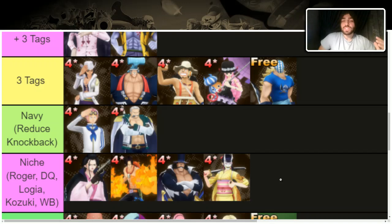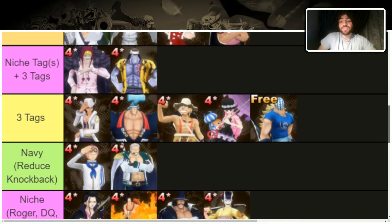Next we have the niche characters. These aren't necessarily bad, but they're mainly maxed because they cover a niche. Logia with Ace is for going against characters with long range normals. Kazuki reduces damage from normals when under 50 HP. Whitebeard Pirates is basically Seven Warlords of the Sea but requires you to be under 50 HP, not above.